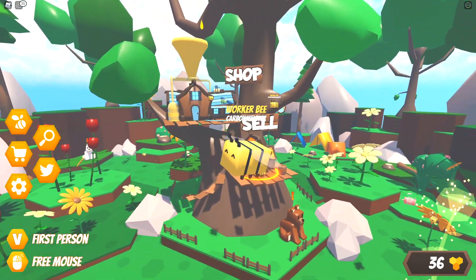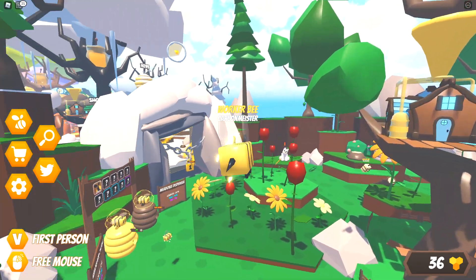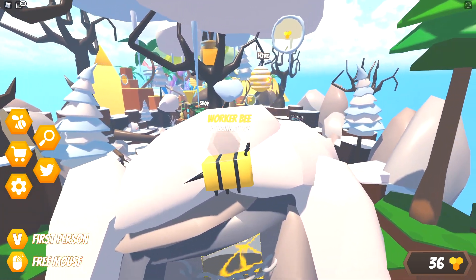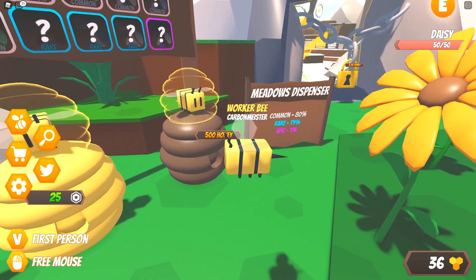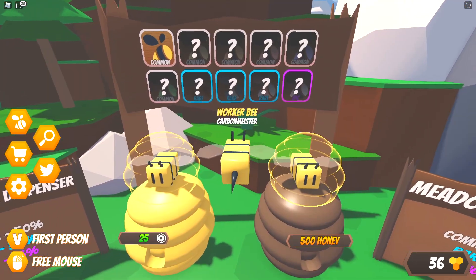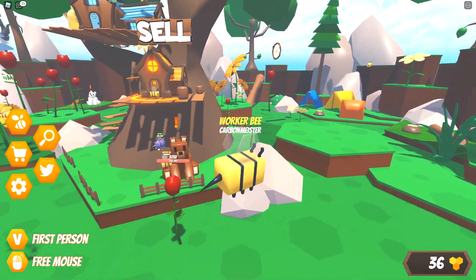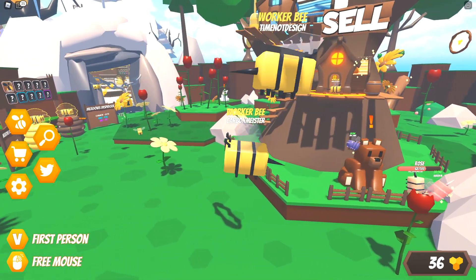From what I can tell right now there's a shop and sell right here in front of me. I can see some type of a daily chest up there and then there are different zones that you unlock - looking down I can count maybe three or four zones, there might be a lot more than that. And then down here we have some type of meadows dispenser, a Robux one, and then one for in-game currency. Based off of this chart it seems like maybe it's skins for your actual bee.